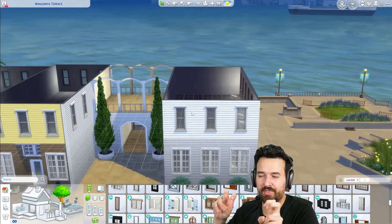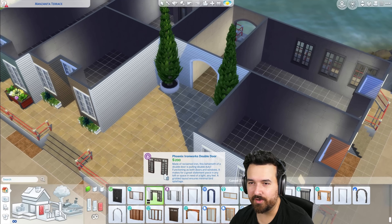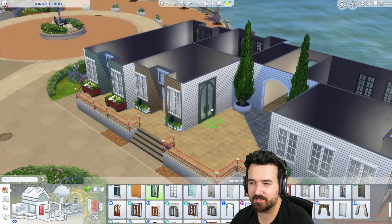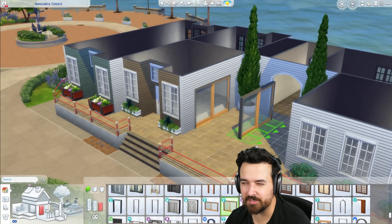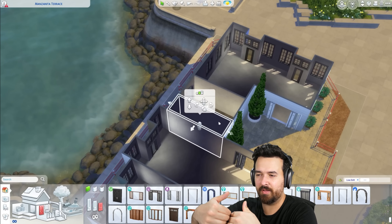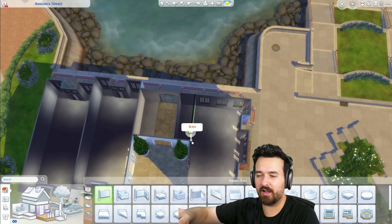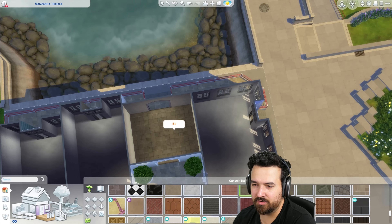We already have the rec center that came with the pack, but I want more than one place to visit. I also did a live stream recently where we're working on another rec center that's a little more grown up — that one is going to have a bowling alley, roller skating, and an arcade. This one is more geared toward younger kids — toddlers and kids — but we still have game tables, the gym, and all that, so it's kind of for all ages.